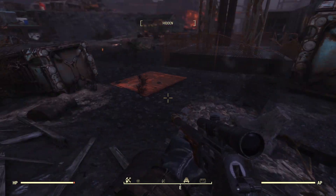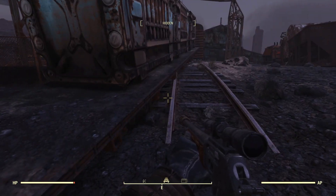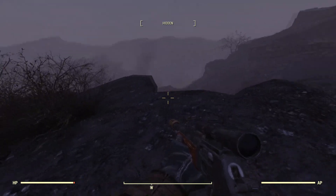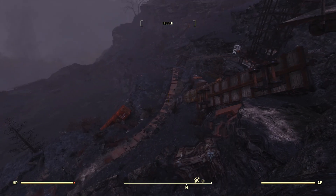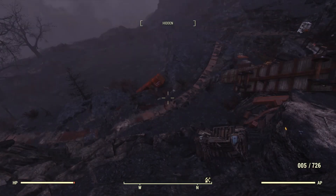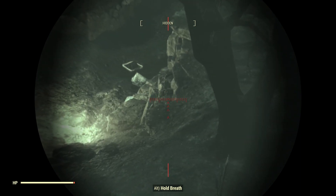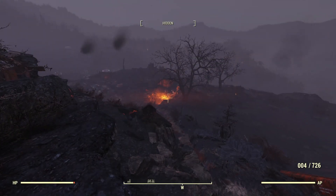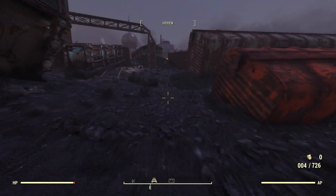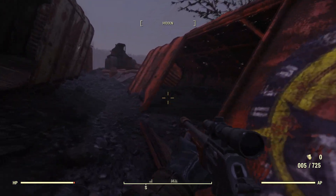Here's train tracks right here — they just stop. I don't know how these train cars ended up facing in that direction. There's like a path down there. That glow is in the direction of Welch down there. Let's explore these train cars and see if there's anything inside.